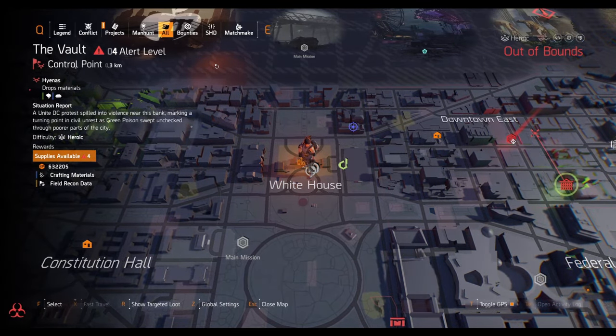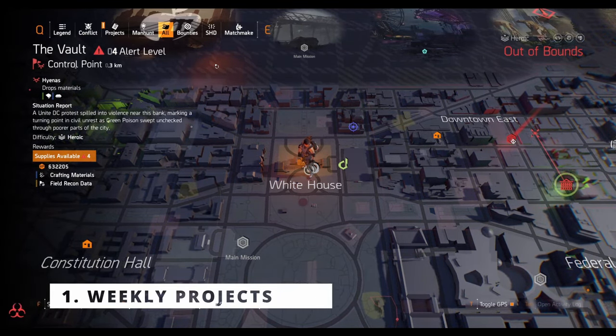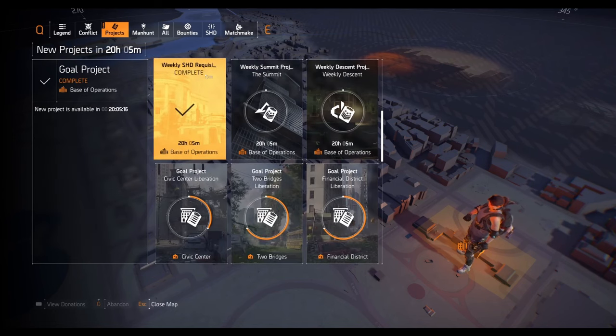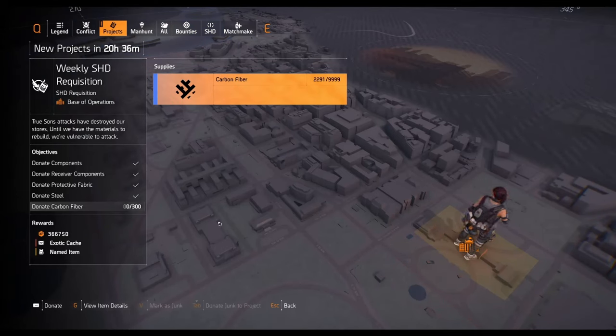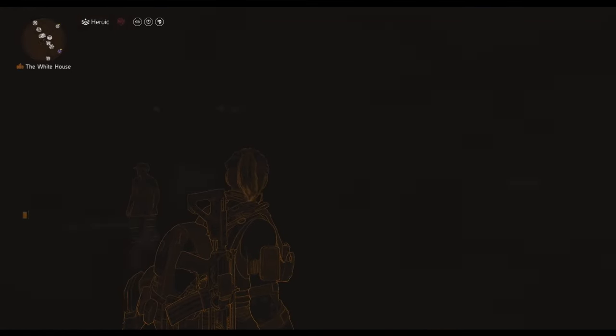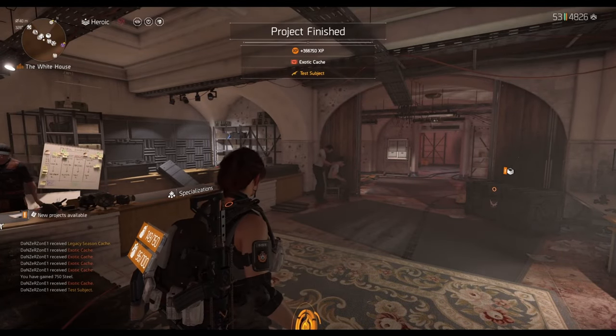The first thing to get guaranteed exotics every single week: you can get three exotics per character. Open your map, go to your projects, and do your weekly SSD Requisition - just donate resources and components and you get an exotic cache. A quick tip: set your world difficulty to Heroic and activate five directives to maximize XP. The great thing is this is character-based, not account-wide, so if you have four characters you can get four exotics out of this.